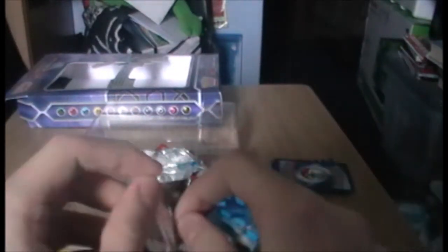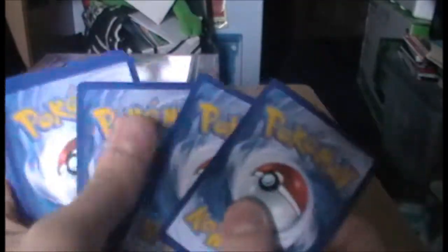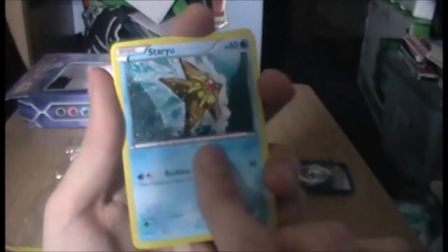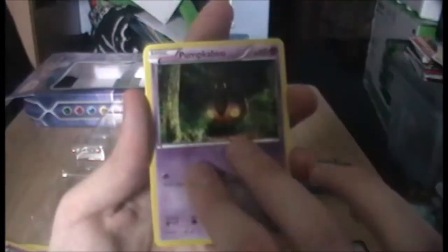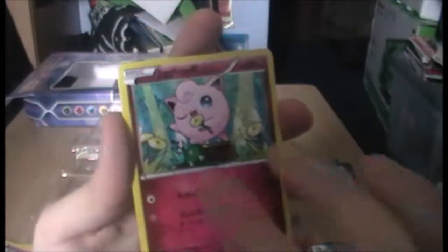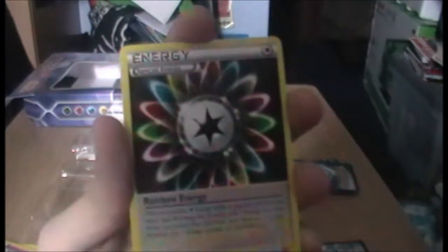Yeah, the Black and White base set Simipour was actually a pretty good card — I thought I'd run it in my deck. But it's like they're always in the sets for some reason. Staryu — Staryu do do — Pumpkaboo! Yay, I love Pumpkaboo, he's really cute. He is pretty damn cool.